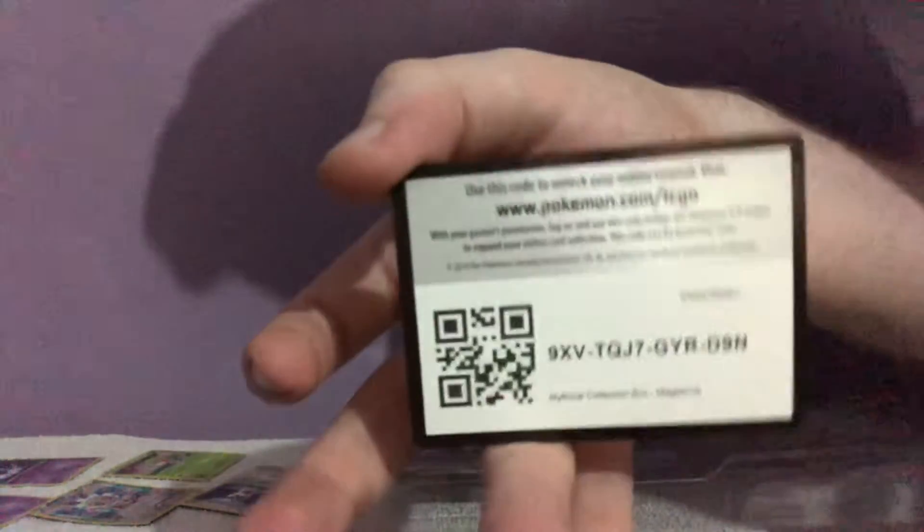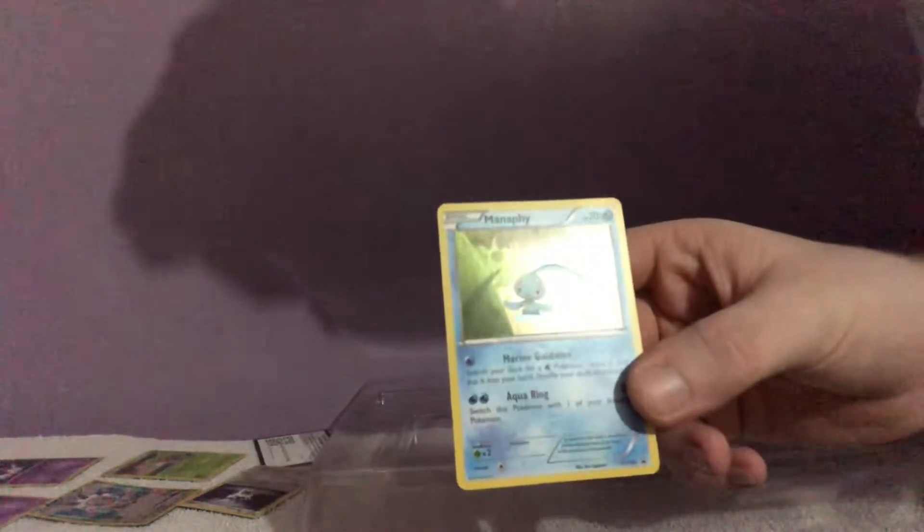Then we just have Evolutions, Pax, Breakpoint, the horror that is Steam Siege — we have a promo card here for anyone who wants it — Fates Collide, and another promo card apparently. I can't remember her name and I can't read apparently. So we have Fates Collide, Evolutions, Breakpoint, Steam Siege, and then Evolutions. Let's put them there and get them open.